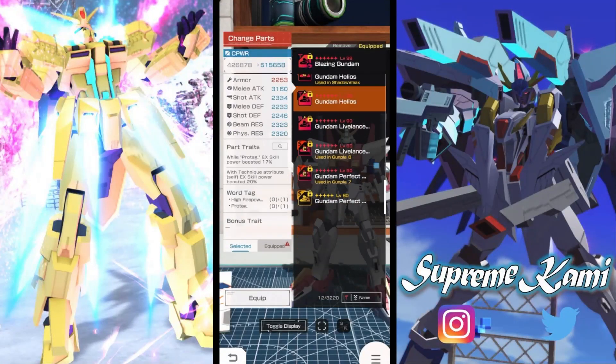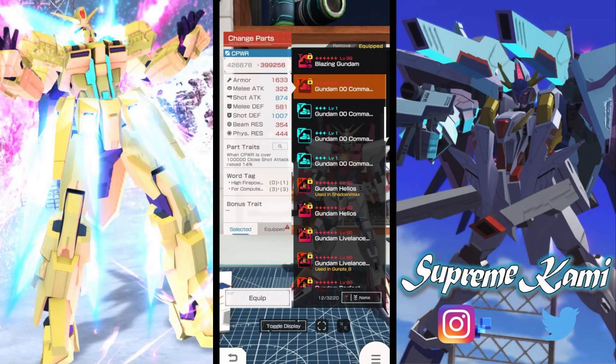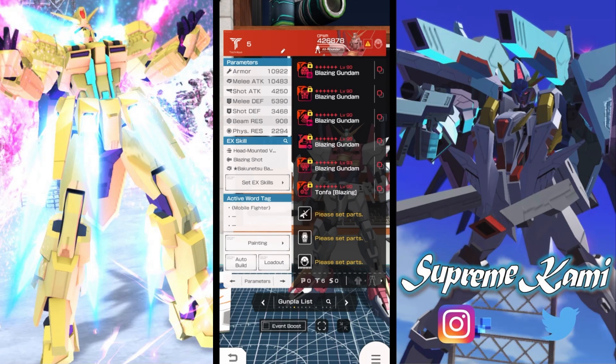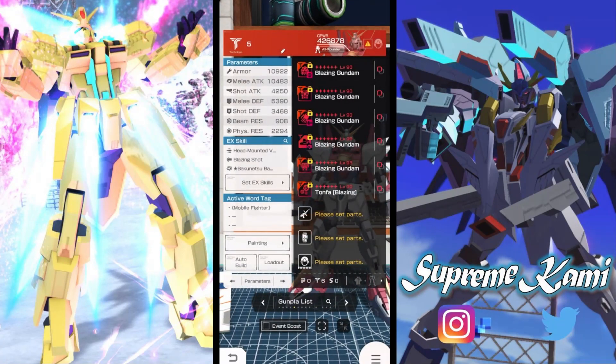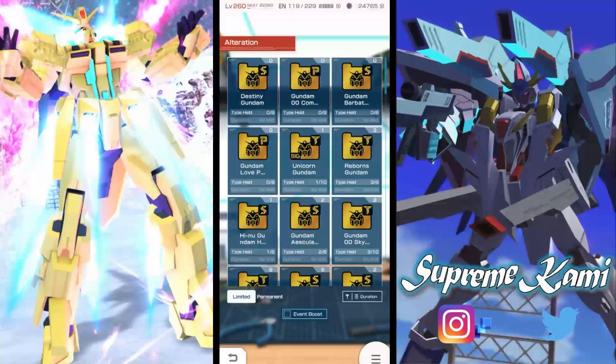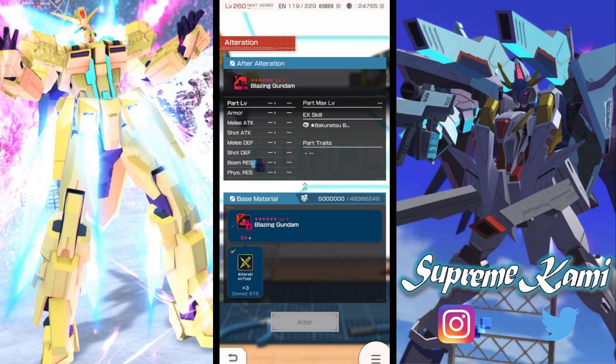Prior to alteration, it should look like a combat stance version of the Blazing — not in EXG form. After alteration, you go into the alteration shop, go to your pyramid, click on Blazing, and select it to alterate it. You do have to have it at six star, but if you've been completing the bingo set on a weekly basis you shouldn't have to worry about that. It will cost you three alteration tokens — no L badges required.